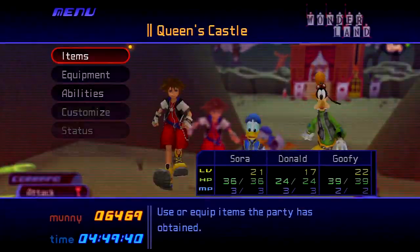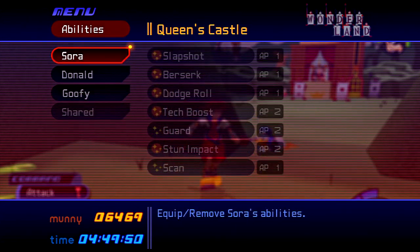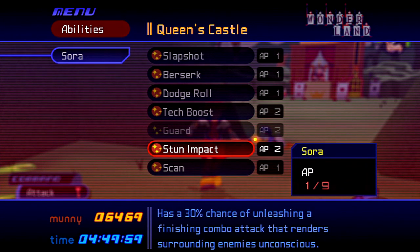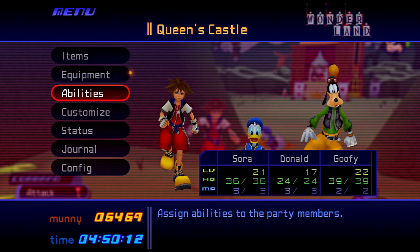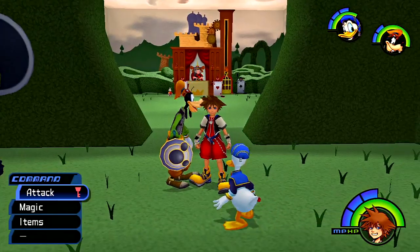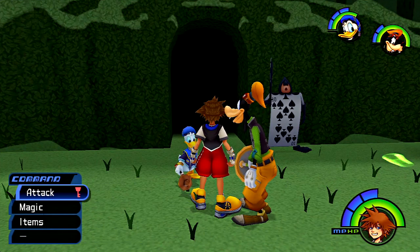I've finished up all of my grinding and I've gone ahead and leveled myself up to level 21. Now you may be wondering why I've done this and it seems a bit overkill, especially at this point in the game. But the reason is because I wanted Scan. Scan — it's not even a technical move. Something like Slapshot or Stun Impact, which I also learned while leveling up. But it lets me see all enemies' health at all times, and that's really helpful. Because I chose the shield, it takes a little longer to get Scan, so that's why I went ahead and leveled up and got Scan.